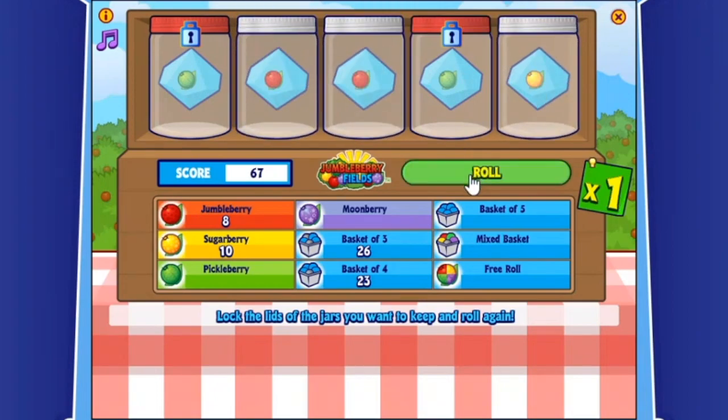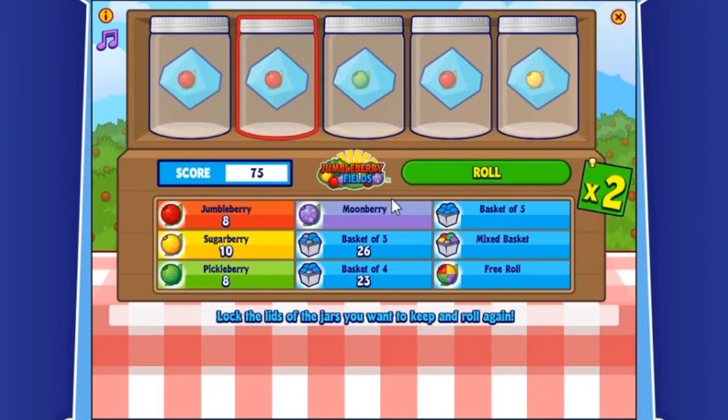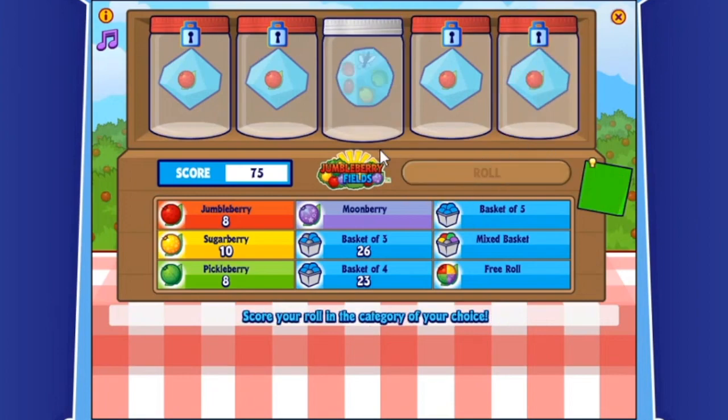You can collect berries during Berry Fest from floaty clickies. There's also going to be a Wheel of Yum every day that you can spin from Today's Activities for the chance to get even more berries. When you click on a floating jumbleberry, the berry goes to your dock and you can feed it to your pet or use it to fill up your jars of preserves.